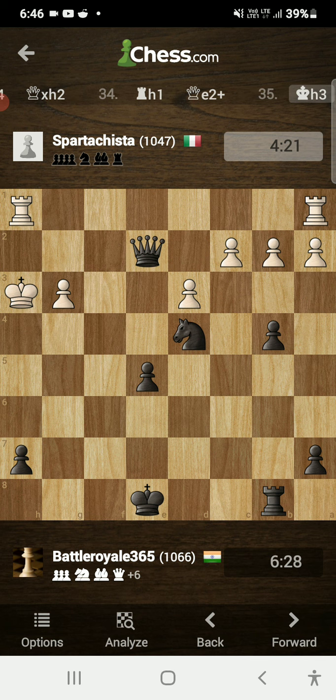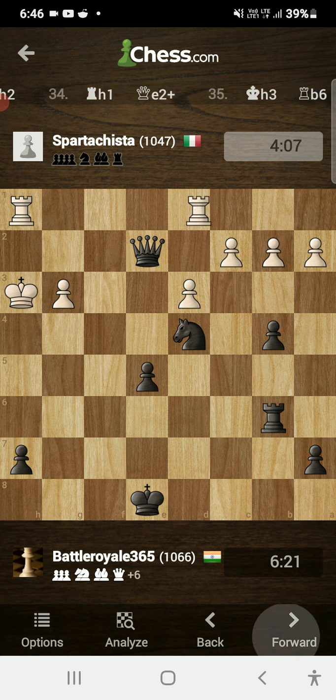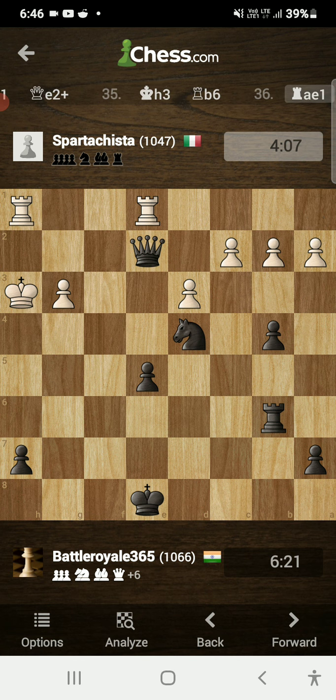I played rook b6 — a rook lift — threatening checkmate on the next move. He didn't see that and attacked my queen. I hit the final nail in the coffin with rook h6, which is an astonishing checkmate. Though I won't call it astonishing because I was way better than him in the endgame.